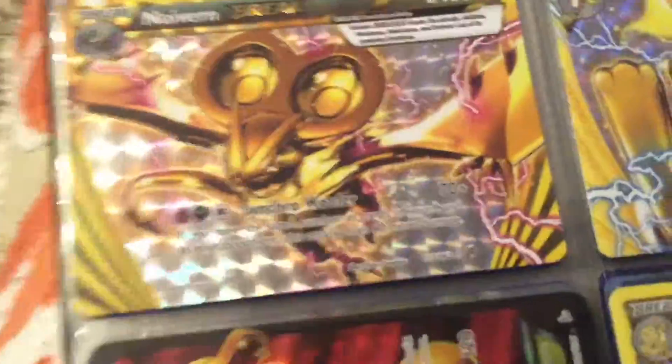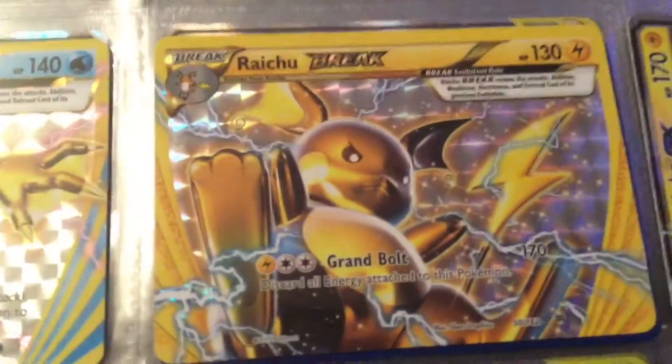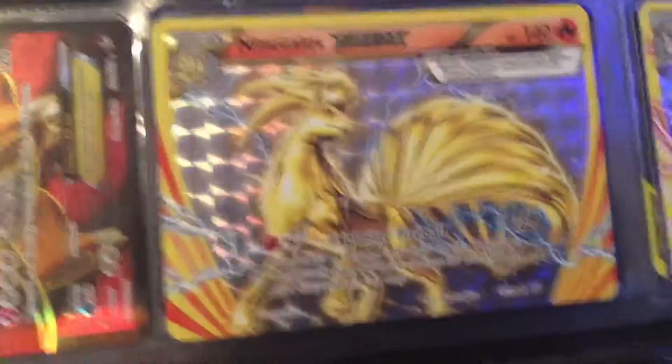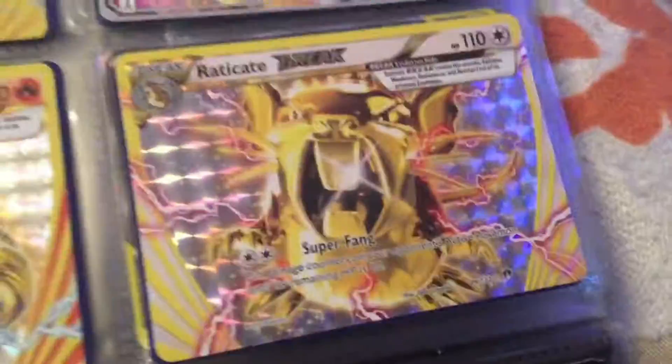Now, these are my break cards. I've got a lot of break cards. We've got a Noivern Break, a Golduck Break, a Raichu Break, another Raichu Break, a Ninetales Break, and a Raticate Break.